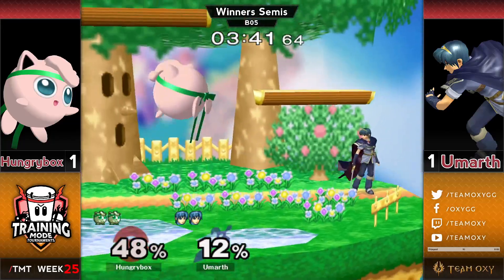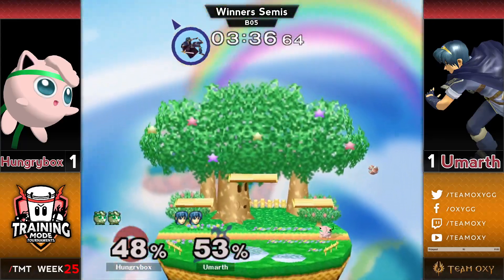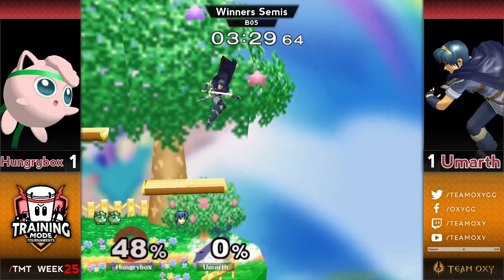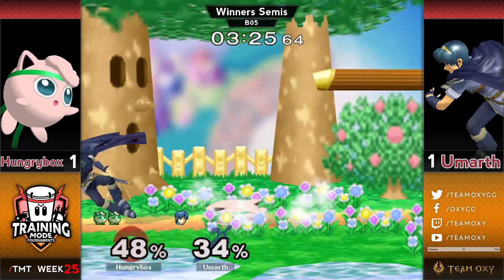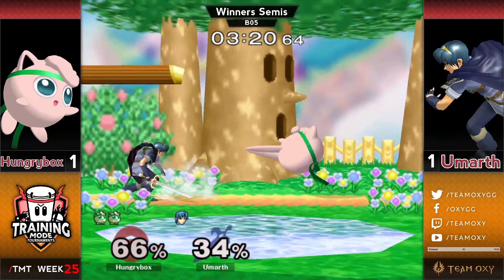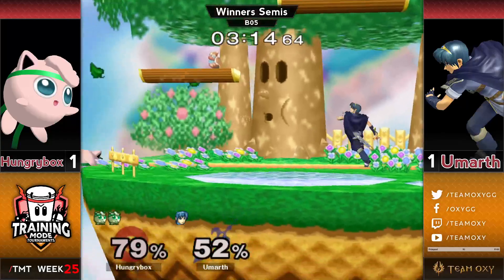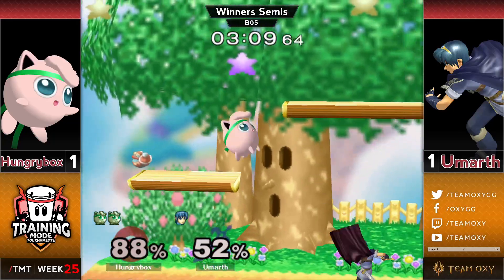F-tilt becoming part of Umarth's game as we watch — that's not something he was showing really at all the first couple games. Pound is definitely better on platform stages. We saw him land quite a lot of pounds on FD but he almost never was able to lead into a big conversion at low percents. But on this one it led to a tech chase where Marth missed the tech, so he was able to convert to the rest pretty easily. You always have a chance of getting the tech-chase rest — very nice conversion from Hungrybox, finally getting a big payoff for these pounds he's been landing pretty consistently.